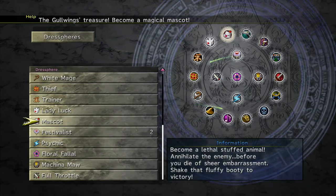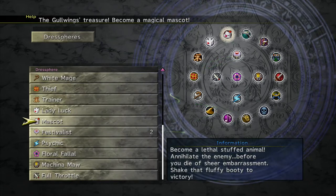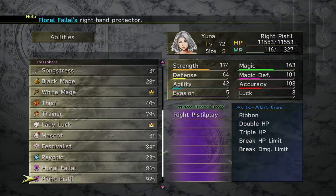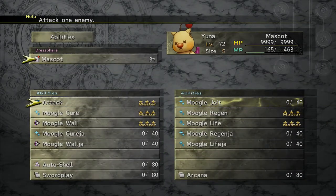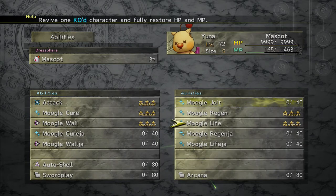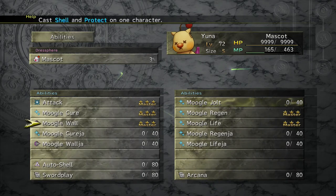Become a lethal stuffed animal! Annihilate the enemy before you die of sheer embarrassment! Shake that fluffy booty to victory! So we're going to be using Mascot for the foreseeable future. Yuna has the Moogle costume, which is kind of funny because she has 9,999 HP when she has it on. The Moogle costume she had in Chapter 1 — it's implied that that was actually the same thing. So this is essentially the character's actual class in the game in terms of abilities. You get Moogle Jolt, which is Restore MP, which is awesome. We start with Cure, Regen, Life, and Wall, which is Shell and Protect.